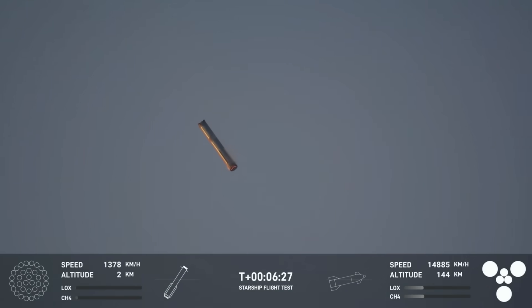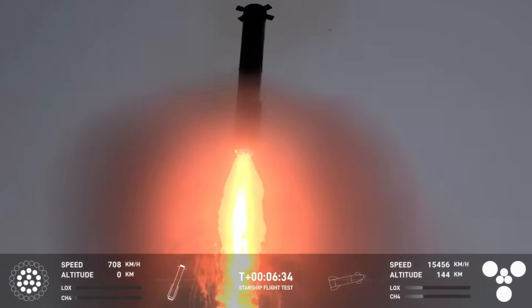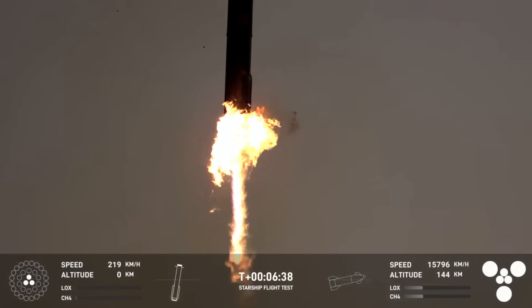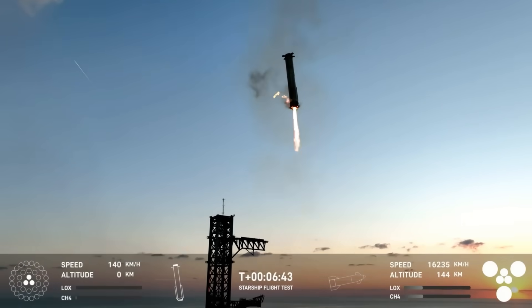You can see how fast this vehicle is moving on the left-hand side. Landing burn — 13 engines. We're now down to three Raptor engines. We can see those chopsticks now.